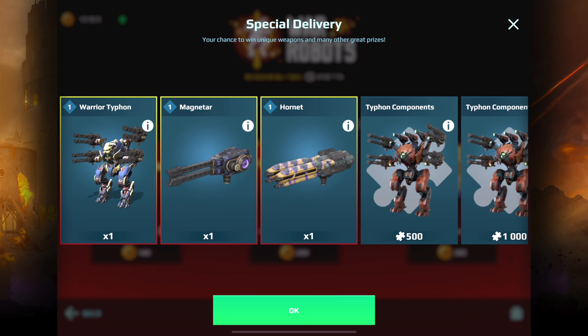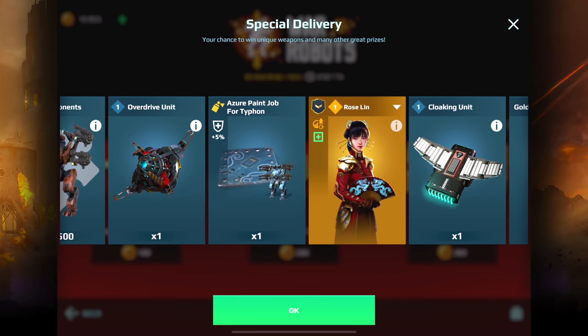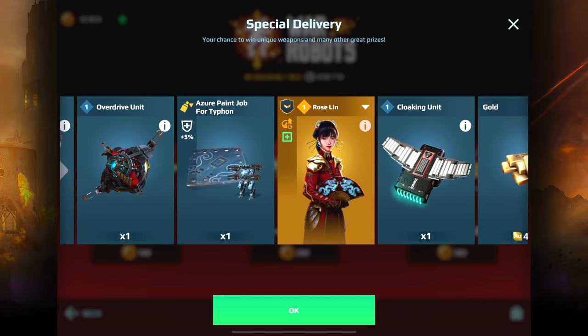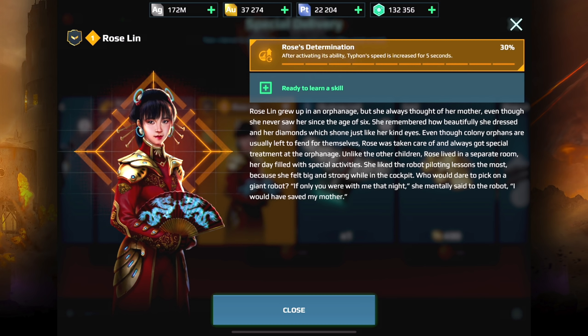I actually have two Magnetons and two Hornet weapons which I got from the creator program as well. I would like the paint job for the Typhon because this one looks better than the green one I have. This is a new pilot — after activating its ability, the Typhon speed is increased 30% for five seconds. That's pretty fast. I think it works best for a brawler build, like Havok on the Typhon or something.